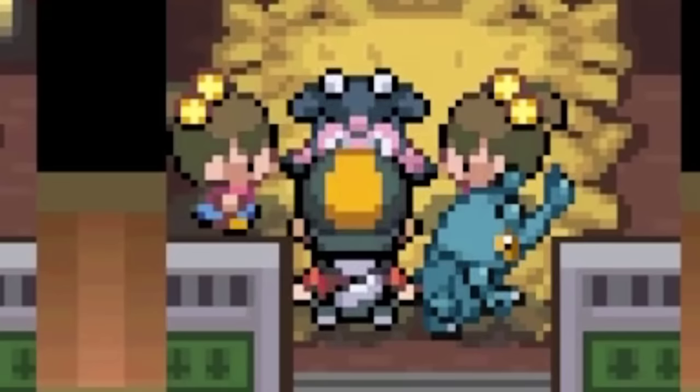After saving Ampharos and getting the call from Baoba that the Safari Zone's open, and getting trolled by Jasmine's gym trainers who approach you as if they're gonna battle you but then don't, we face off against her — the 7th gym leader, a Steel-type trainer. I lead with Mir against her Magnemite as I know we outspeed them, and Karate Chop takes down two of them instantly. In comes her Steelix next, and it's an easy switch into Ronda who avoids Iron Tail and destroys it with super effective STAB Choice Specs-boosted 95-power Surf. There was never any hope, my dear.